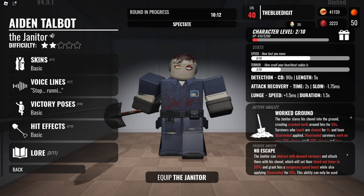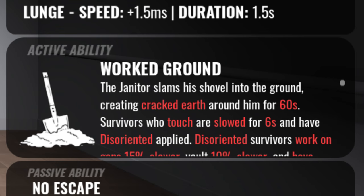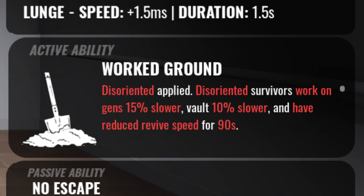The one thing that makes him shine is his ability: Worked Ground. The Janitor slams a shovel into the ground, creating cracked earth around him for 60 seconds. Survivors who touch it are slowed for six seconds and have Disoriented applied.